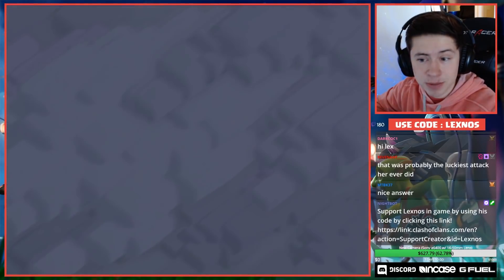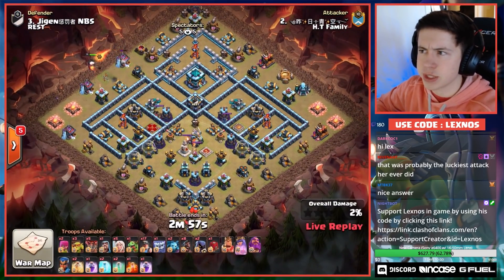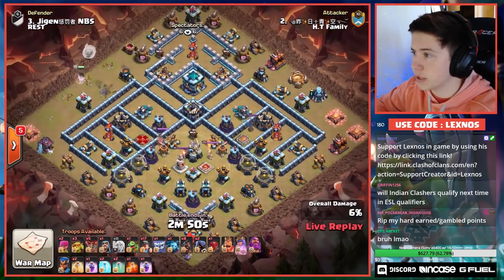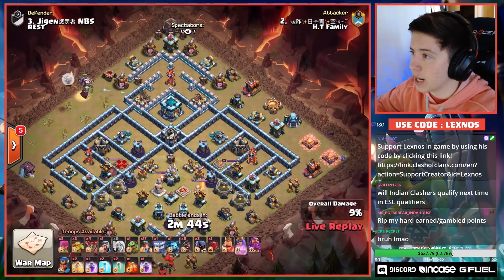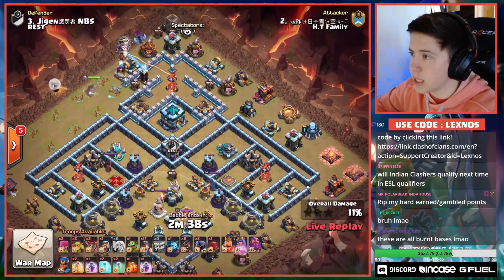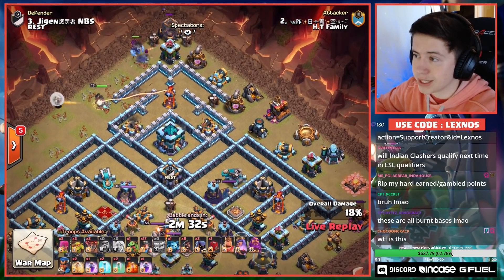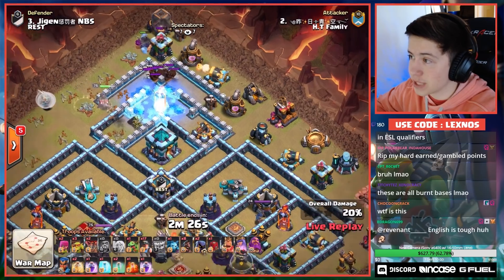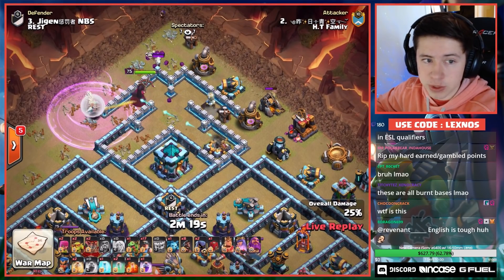HT Family coming in with their next attack — they've gotta get a triple here if they want to stay in this war. They're already way behind. This is an interesting base — what the heck is this? New meta base building? Looks like you can get a ton of Blimp value on the bottom side. HT Family coming in with a Queen charge attack into a hybrid, just going to try to charge the Town Hall and hybrid this big meaty chunk of the base on the bottom side. He doesn't have any wall breakers for this attack — just assuming Queen's going to naturally walk inside for this Town Hall, and I think she is.